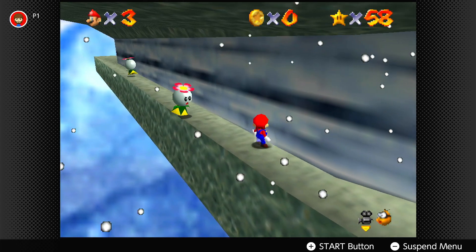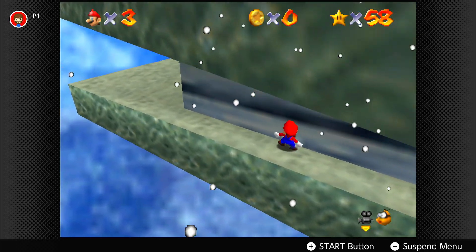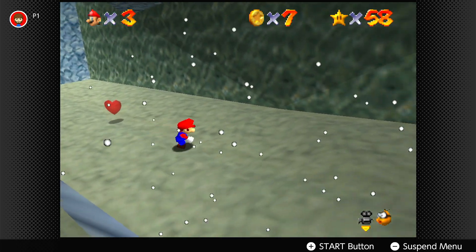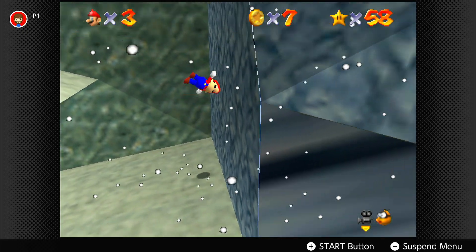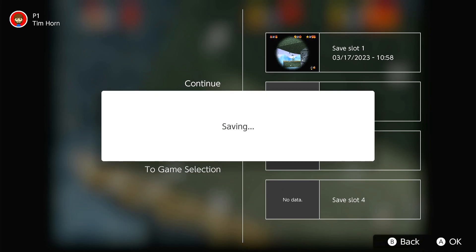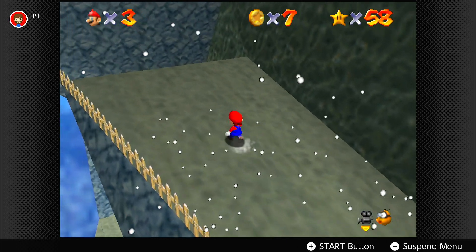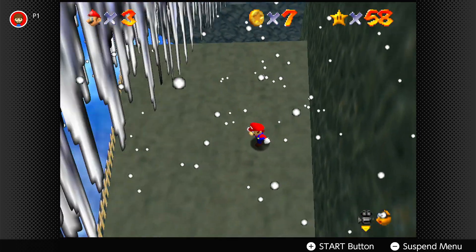Now we gotta get past these things. Just thread the needle! And of course, you can't see with the camera being difficult. Phew! But there was one shortcut I saw thanks to someone, so I'm gonna try and get up here. We got up here, so now we have to wall jump. But now I know a little shortcut that maybe could help me, because this was such a pain in the ass to get up here. I've raged so much when I filmed this. It's not gonna get the wall jump.